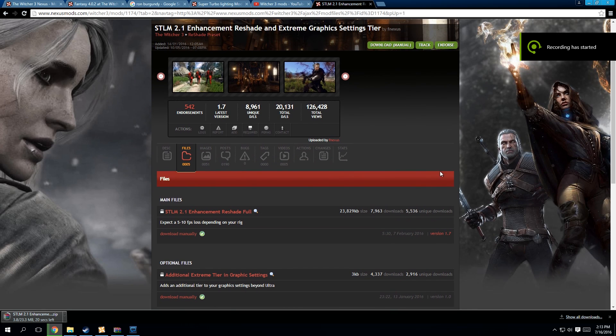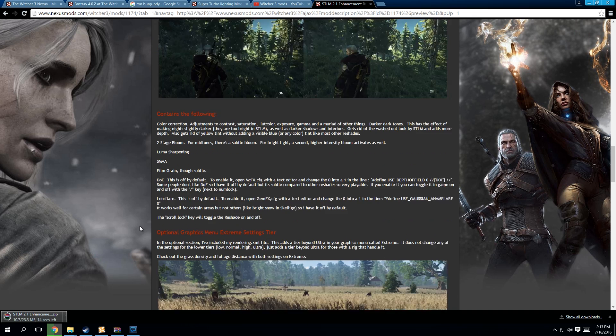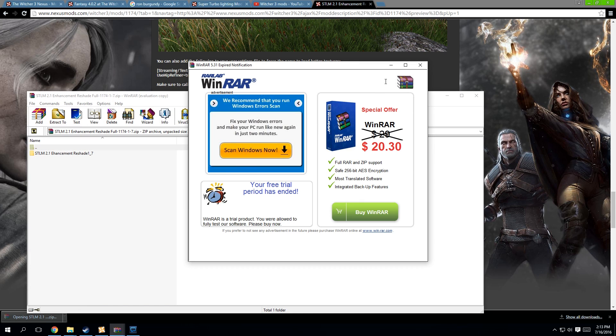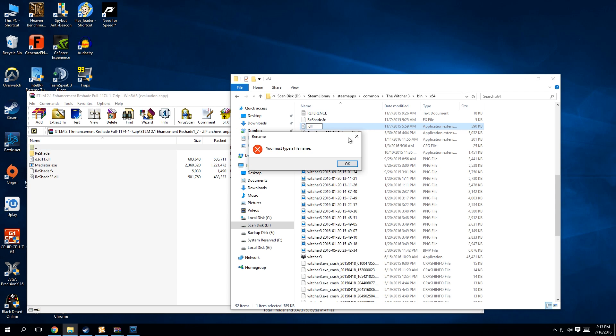Super Turbo Lighting Mod Enhanced Reshade and Extreme Graphics tier is one of the simpler reshades to install — in fact, it's insanely simple. First, obviously we have to download it manually and follow the instructions to the letter. Follow them exactly how you see them, because that's the best way to yield results. Extract and copy contents of the reshade folder plus 4 other files into your x64 folder where your Witcher 3 executable is located. This one already includes the reshade for you.